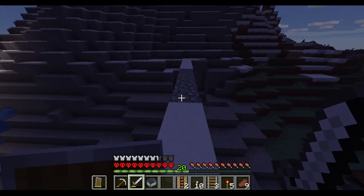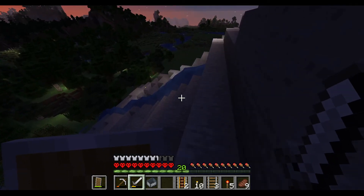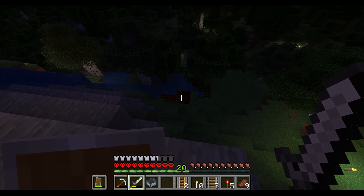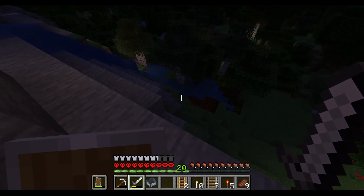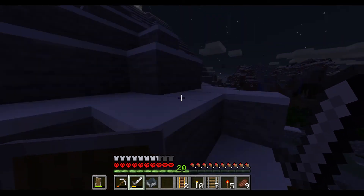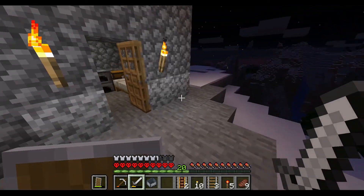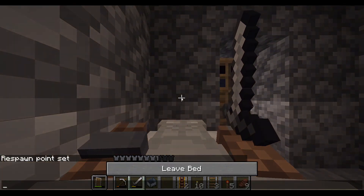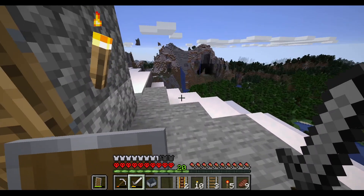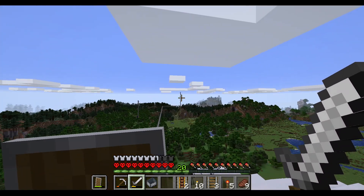Snowy biome now over here. You can't see it all that well from up here, but I do have a wheat farm at the bottom down here where this water flows off to. I think there are 27 planted at the moment. This hopping is exactly why I made a highway from there to here, because there's lots of hopping between bases. Since my base is way over there, there aren't any animals that spawn.